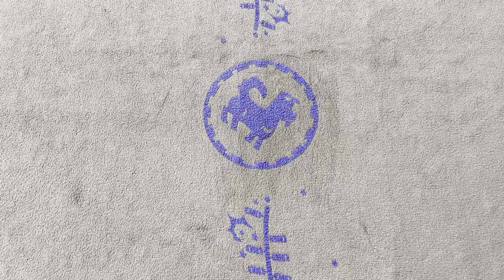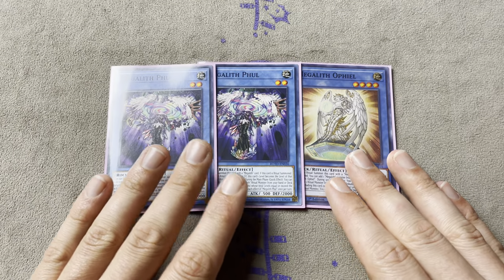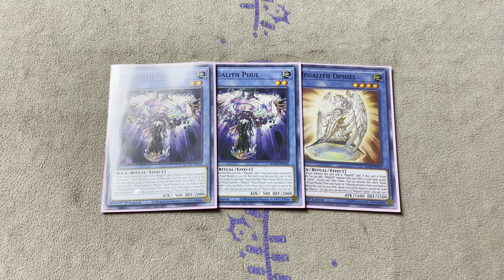Moving on to the Ritual Monsters, we have 2 Fool and 1 Ophiel. If we're doing budget Drytron, we have to have the Megalith engine - there's no ifs, ands, or buts about it. Megalith is as budget as it gets and it does some really insane combos. I don't like Beth or Thor; I think having a second Fool is much better. You don't want to run a fourth Megalith because you don't want a brick - you want to make this as consistent as possible.